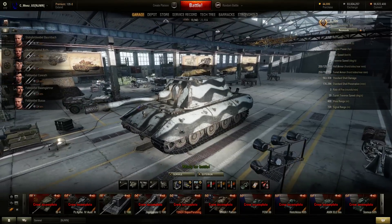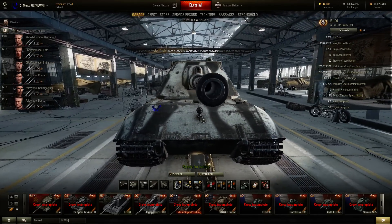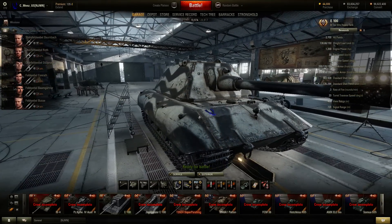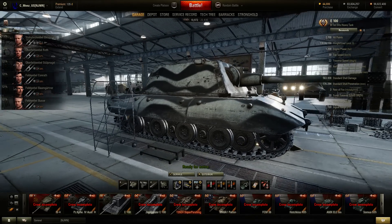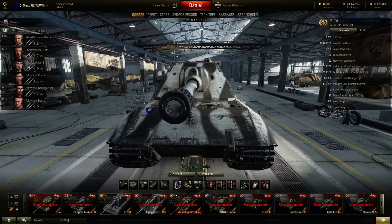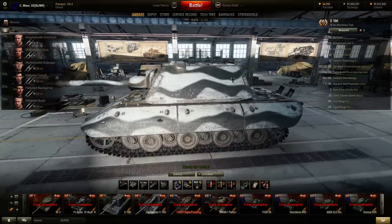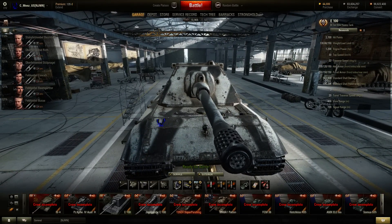The E-100 was supposed to be in 9.6 but was delayed due to a few issues, and now it's back and being released in 9.7. People might complain about its armor being nerfed and changed, but the main difference is this upper slope part on the upper glacis — it's more angled than the main glacis, but it's thinner. No one's going to be able to penetrate you unless they're shooting down at you from that angle. And, aside from that, this upper turret weak spot is mainly the same — it changed a little bit in the model, but it's not going to be a major weak spot compared to before.